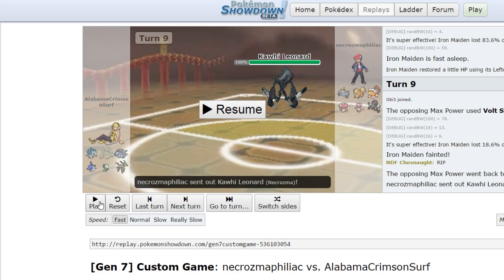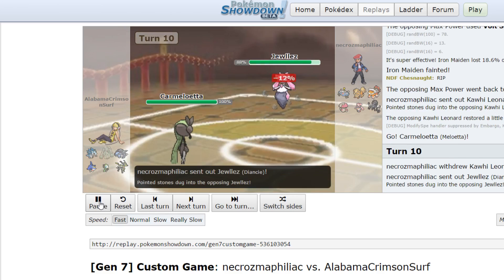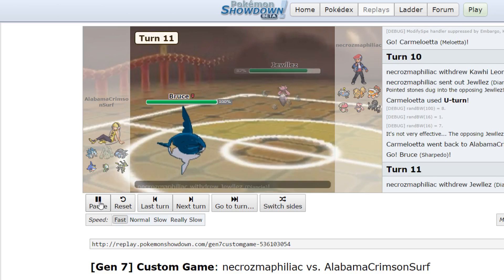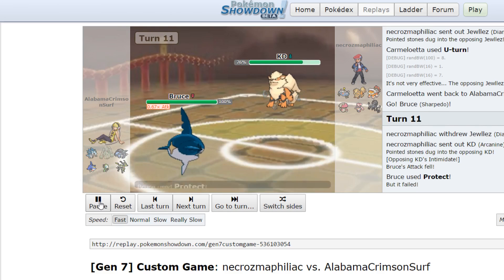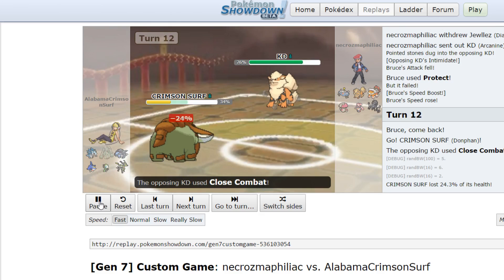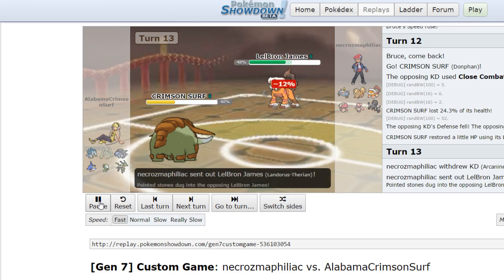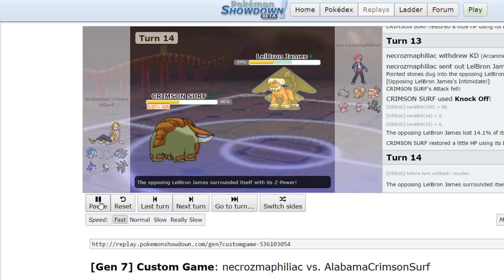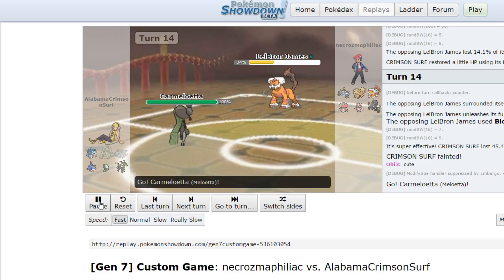He goes into his Neskroma. I go into my Meloetta and click U-Turn, going into my Sharpedo — I figure I could start setting up. But he goes into his Arcanine on my Protect, I get the Speed Boost, and I switch into Donphan. He goes for Close Combat which does zero because Donphan is bulky as hell. He has to switch back into Landorus. I went for Knock Off predicting his switch, so now this Lando has more damage on it. He knows he can't U-Turn, so he just Bloom Dooms and kills me — good prep on his end. Bloom Doom potentially for Sandslash or Sharpedo.